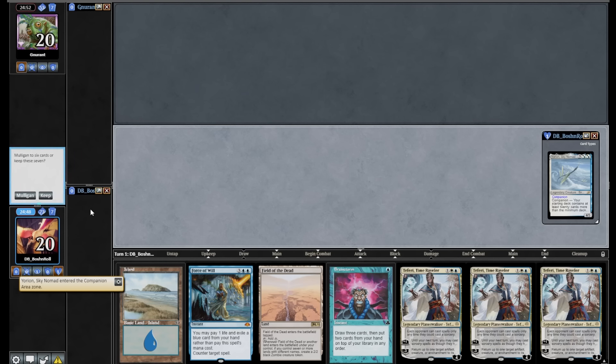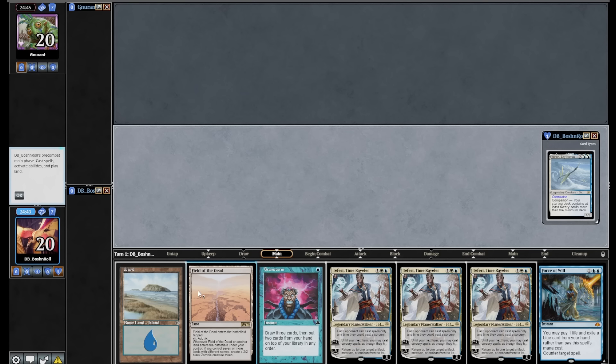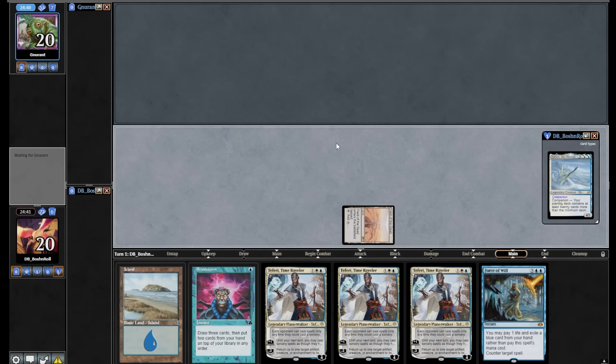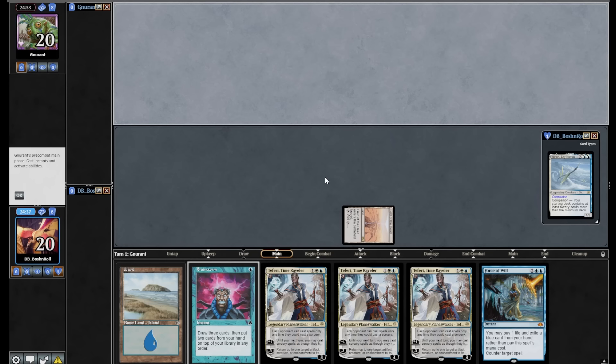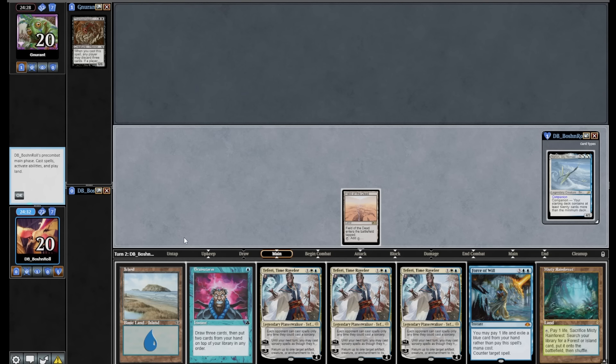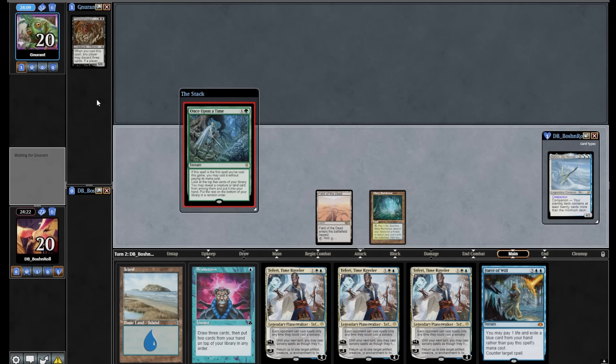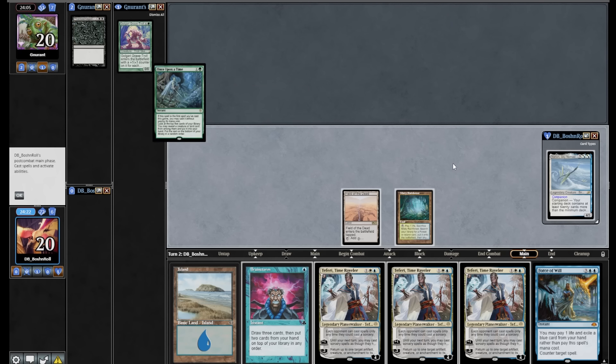Round two — on the play. Basic land, Field of the Dead, three Teferis. I have an easy pitch to Force of Will. I think I'm just going to get the Field out there. My opponent has eight cards in their hand and is just going to clean up. Must be some reanimator strategy. Oh — it's Manaless Dredge. The old stupid joke: 'Ha ha, you took the play, you must not be on Manaless Dredge.' Actually taking the draw would have been up a card here. The race is on — we'll see how many Street Wraiths they have.